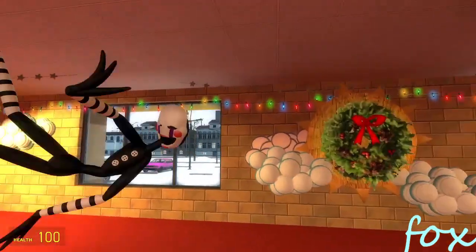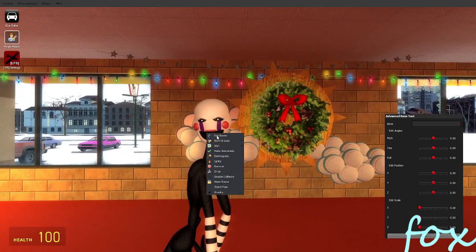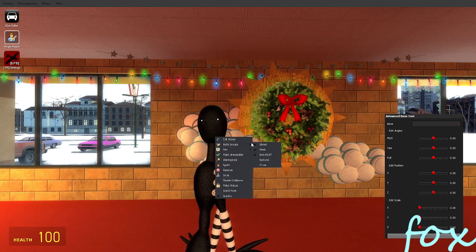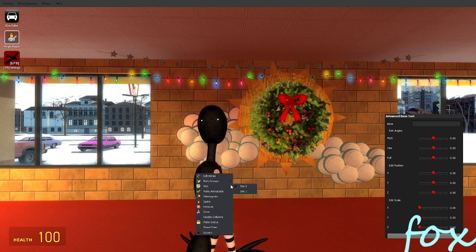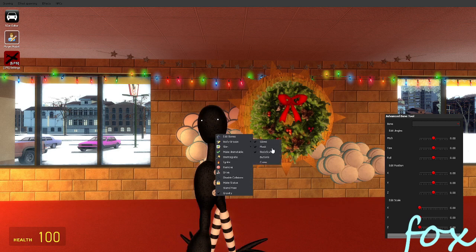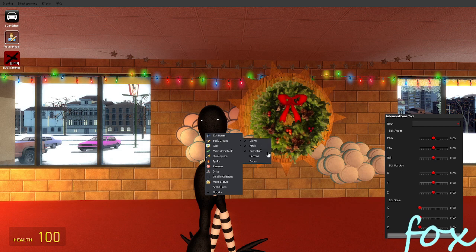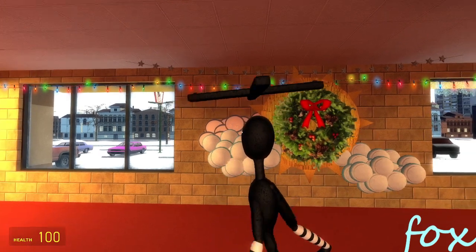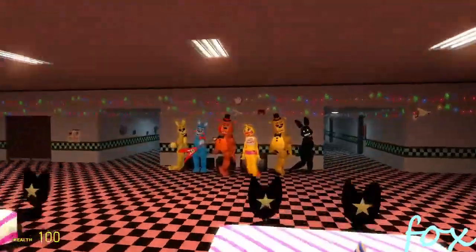Now we got the Puppet, or Marionette, whatever you want to call her. You can add her eyes, take away her mask, her body stuff - I guess that's just her shoulder pads. You can change the skin to the gray Puppet, and then take off the buttons.